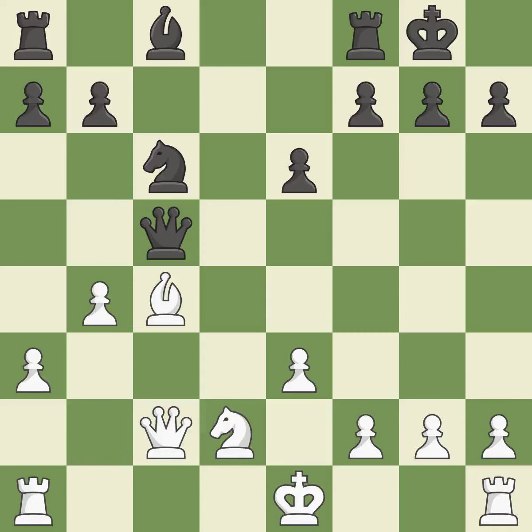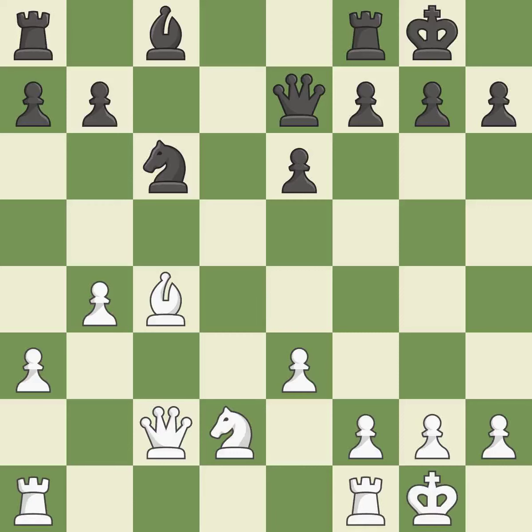This strikes the rival queen. The queen is now on a square that is more secure. The rooks are linked by this, making it easier for them to work together in the future. Now that the rooks can see one another, they can defend one another.